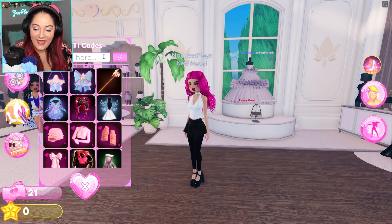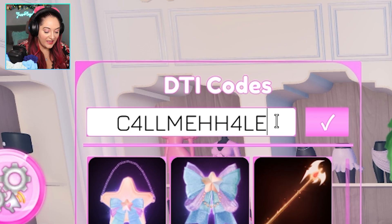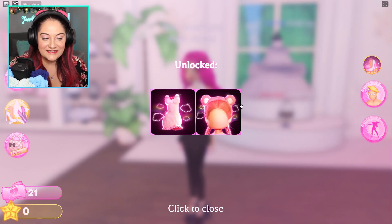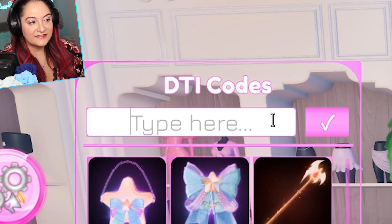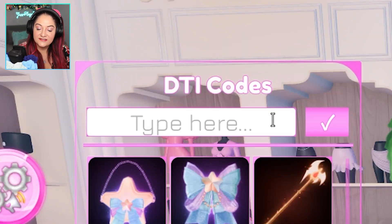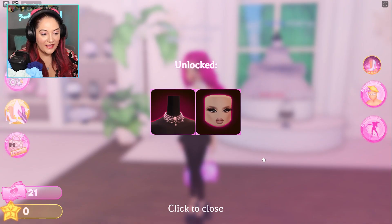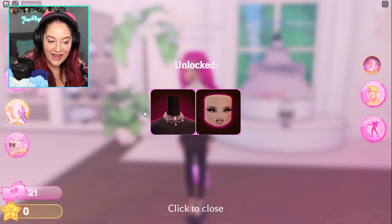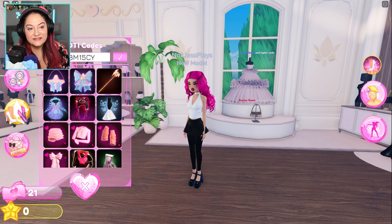The next code is 'call me haley' - C4LL-ME-HH4LEY. This gives you a really cute Care Bear dress and Care Bear ears. The final code you can get is 'sub m15y' - S-U-B-M-1-5-C-Y. This gives you beautiful lashes and a beautiful choker necklace.